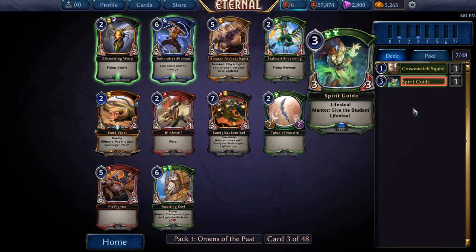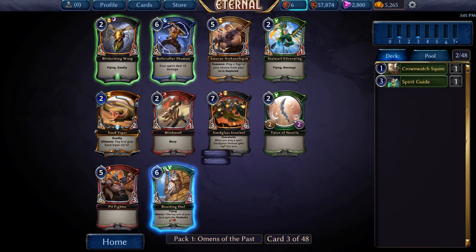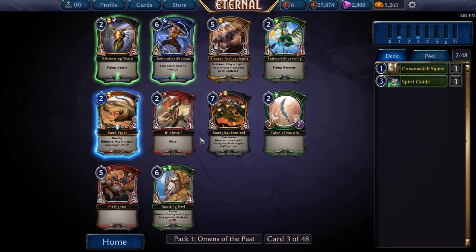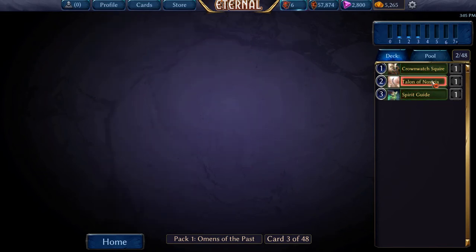I do like this in this deck. Sand Viper — Sand Viper's good. It's done a lot of work for me and it's been great. This card's alright. I think this is the pick as an early kill spell — kill a Sand Viper. It does a lot of good things in the format. I'll take it.